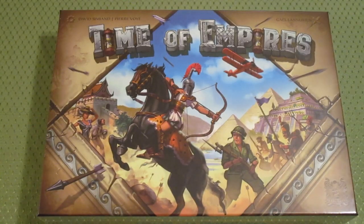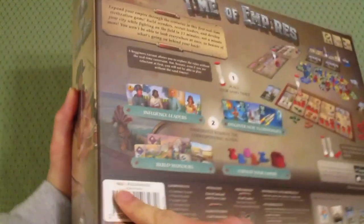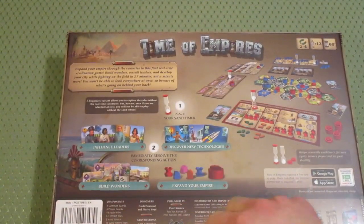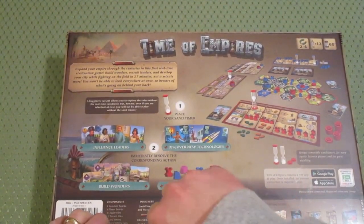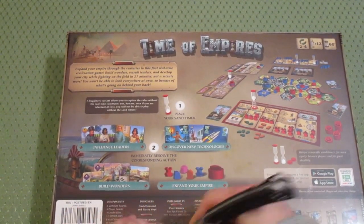Hello everyone, David Waldorf here, and today we're unboxing Time of Empires by Pearl Games, designed by David Simeon and Pierre Voyer, with art by Gail Lanurian. I probably did not get those pronunciations right, but this is a sieve game with a real-time element to it.